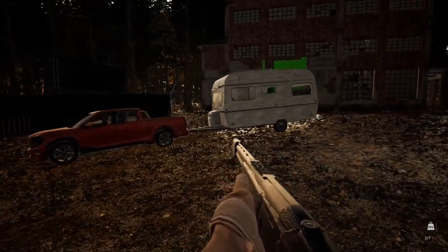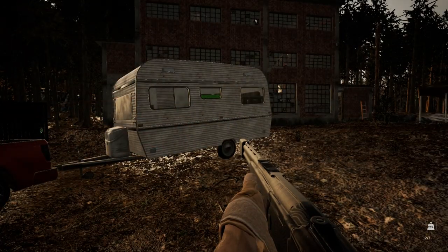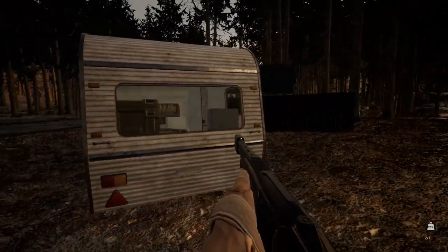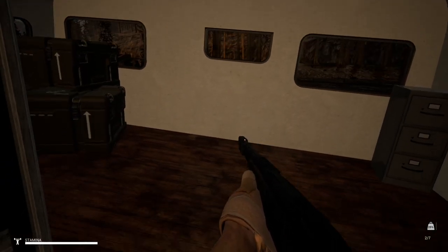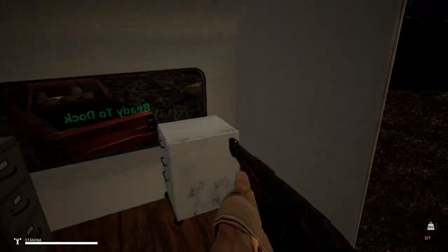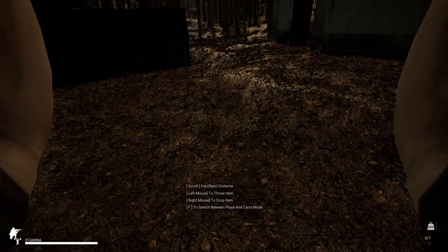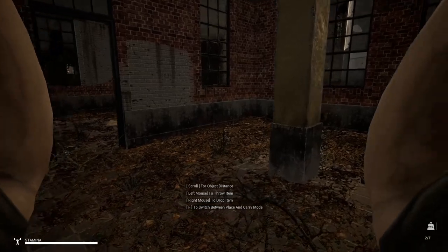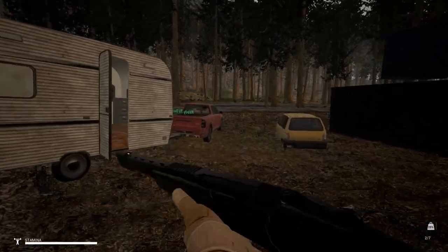Welcome back to Mist Survivor. In our last episode we fixed the red truck and found this caravan, which is super great because we can store as many cabinets as we want inside — you can basically fill up all the space with whatever you want, build a bed or workbench. The only problem currently is driving around because it's a little bit janky.